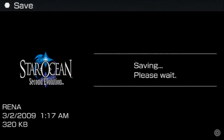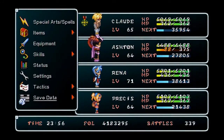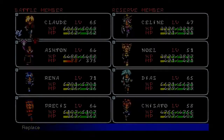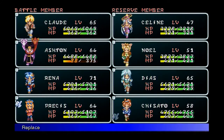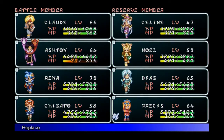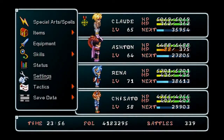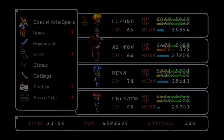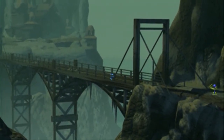Rena's level 70. She's getting up there. Who do I want to get the AXP? Let me get rid of Precious, I guess. Chisato is so low leveled right now - she needs the experience. And Rena, I can't take her out. She's my dedicated healer.